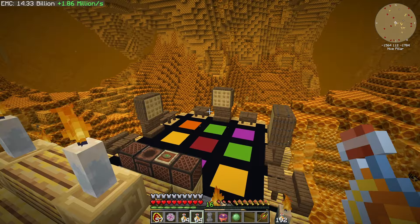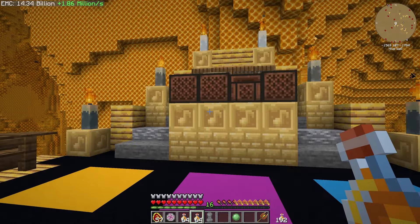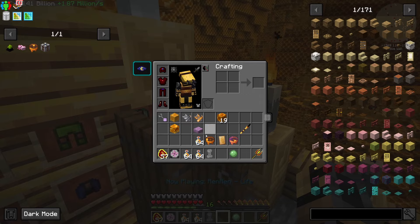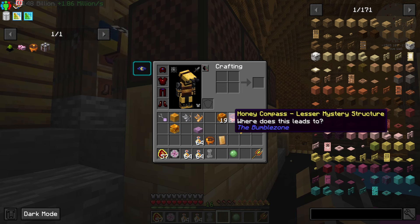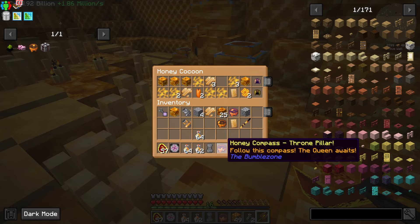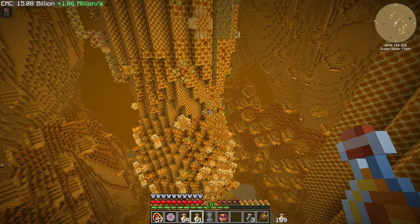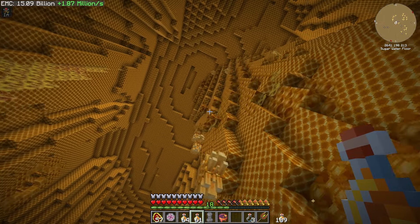There's a honey compass from the structure's honey cocoon — that'll point me to it. And we found one of these, so hopefully this will point me to the queen. I think it's pointing towards this thing — I'm not sure what I'm supposed to do here. I think I was supposed to find a different kind of compass, and the first one takes me to the throne pillar. Very lucky — for once.